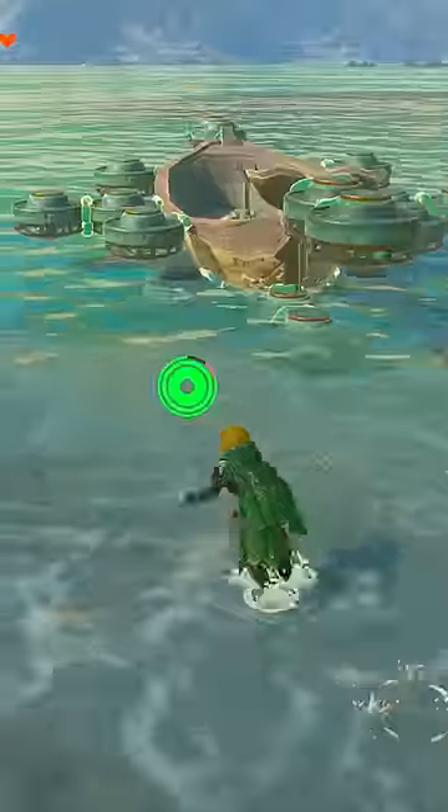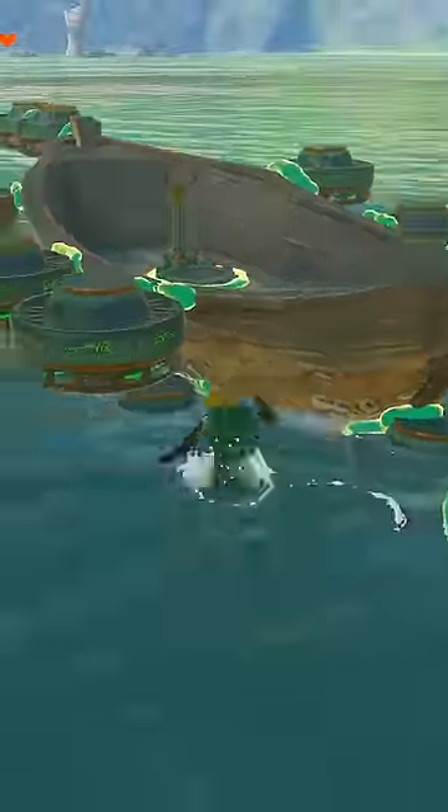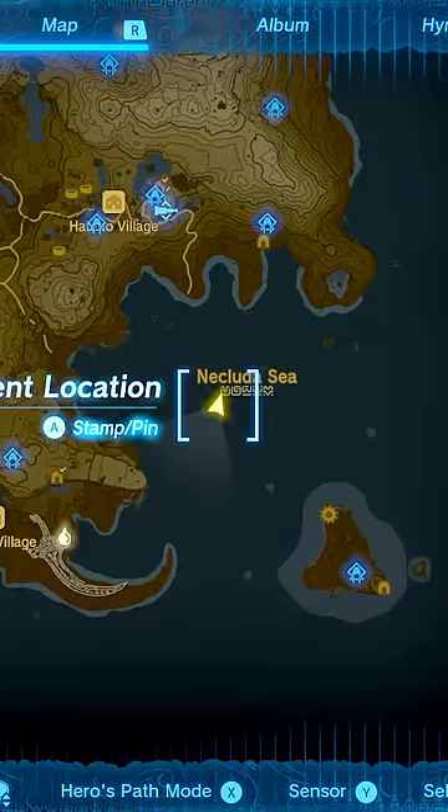I've been messing around with Ultra Hand, trying to come up with some useful or weird contraptions, and today I built this airship. I just found out about this boat that you can get on Tinoco Island in the middle of Nekluta Sea, and I wanted to turn it into a flying pirate ship.